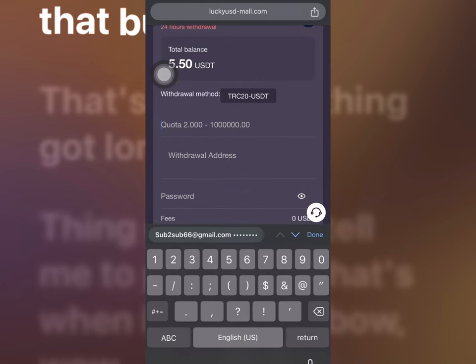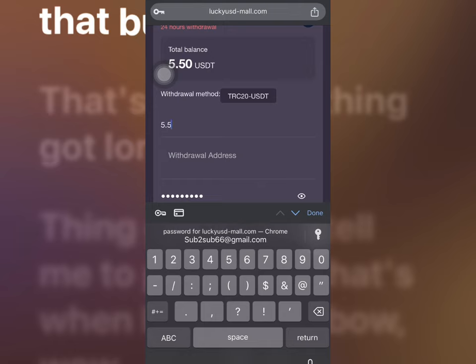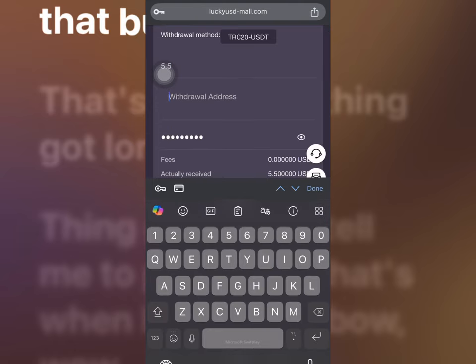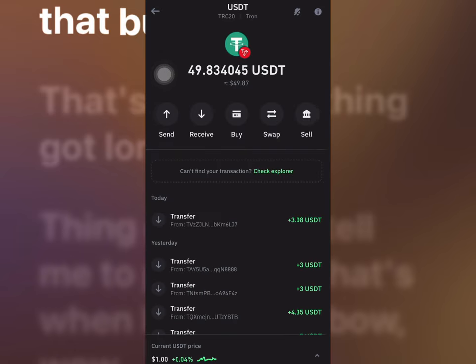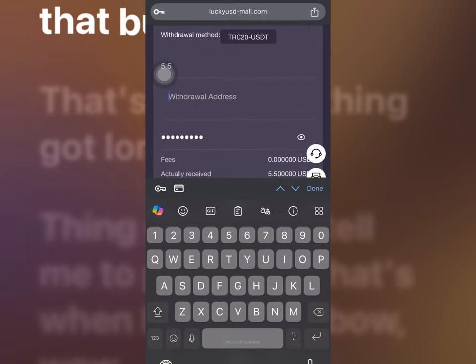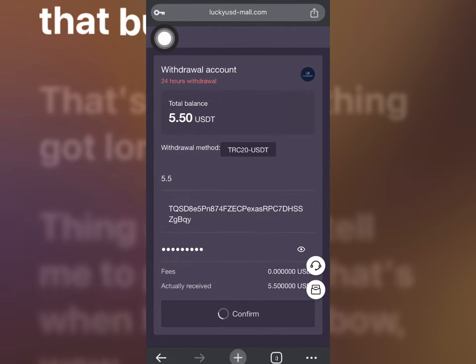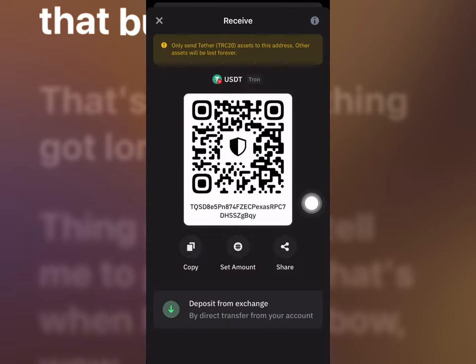So now I'm going to be making a withdrawal in this video. The withdraw address is required, so I'll go over to my wallet for this. I'll click receive and click copy, then paste it right over here. Once done, click on confirm — you're going to see withdrawal success guys. So I just made a withdrawal of 5.5 USD.